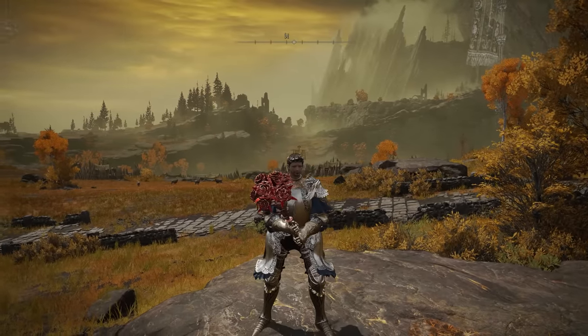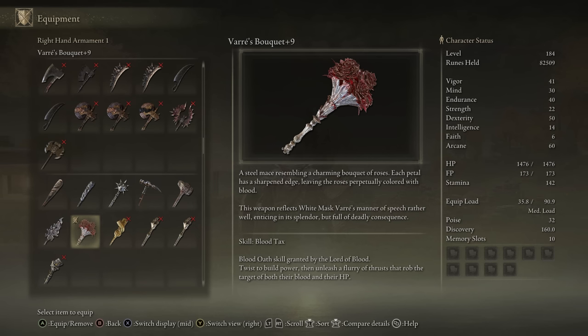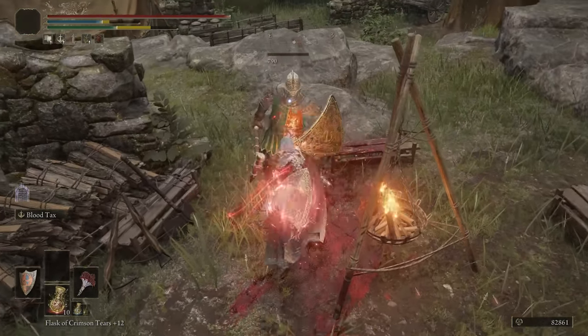We will start with Vaz Banquet. We've talked about this weapon in the past and it is a hammer, which is not my favourite category of weapon. It also has an extremely low attack power, but it does have bloodlust buildup, so we do have to rank it in this list. The Ash of War on it, Blood Tax, is just meh — it's okay. We'll move on and go through some of these weaker weapons pretty quickly, just for time's sake.